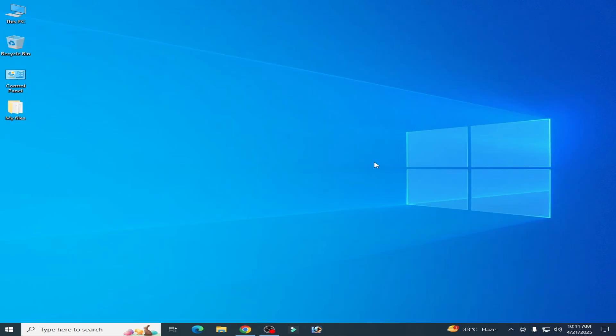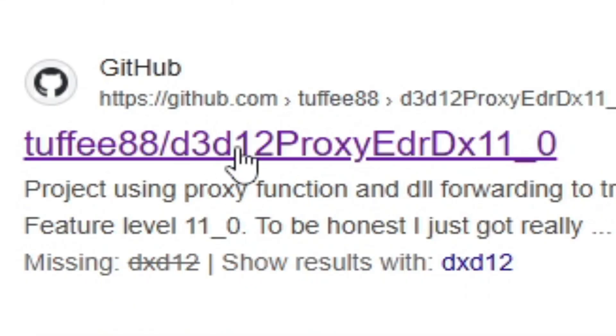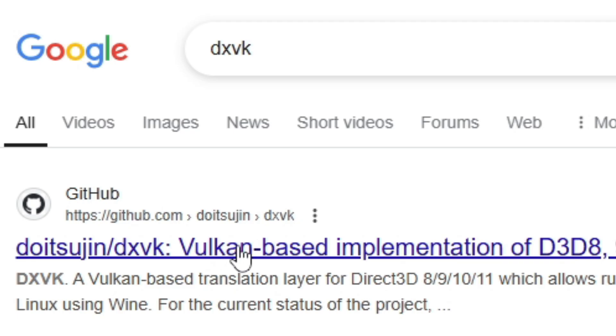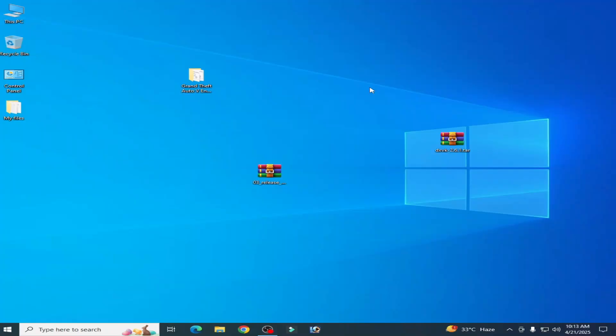Solution number two: search for 'DXVK DX12 or DX11' and press Enter. Go to the link and download the file — you need DXVK version 2.6.1. Now go to your game directory. I'm giving you an example of how to copy and paste these files into the game directory. Extract the downloaded files.